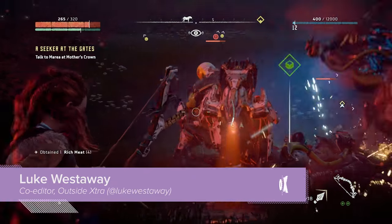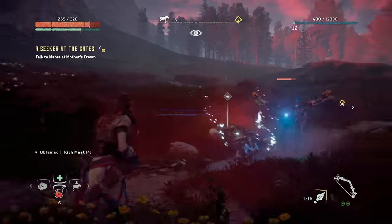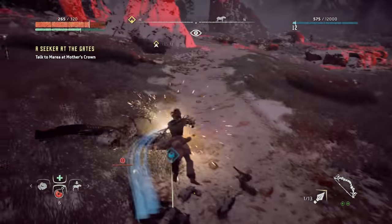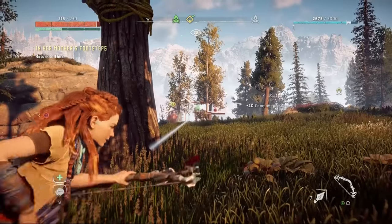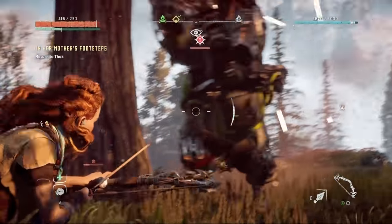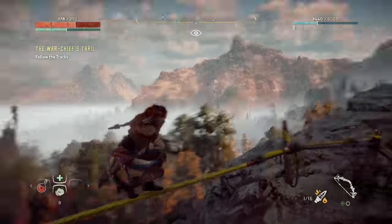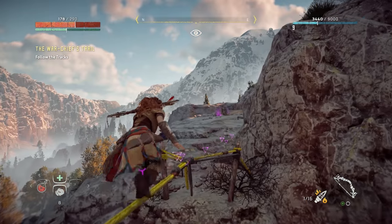Horizon Zero Dawn has you crafting, stalking, and bow and arrowing your way around a vast open world — one that's packed with futuristic robotic beasts just dying to meet the end of your spear. But if you can't make it five feet from your campfire without some uppity robot horse chewing your legs off, how will you ever become the sci-fi beast master of legend you're destined to be? Never fear, here are seven tips to help you dominate and better enjoy the game's opening stages.